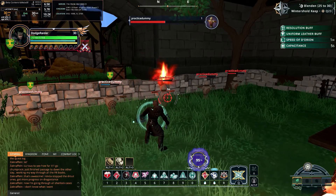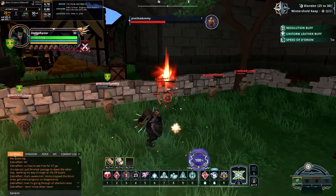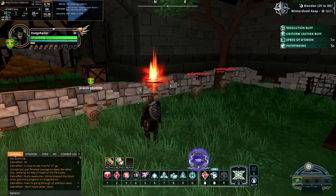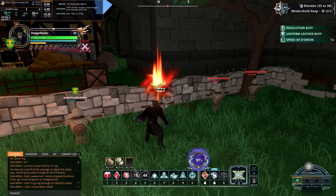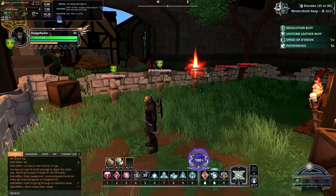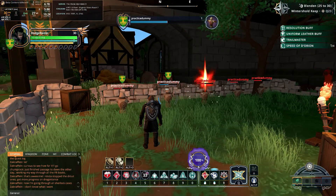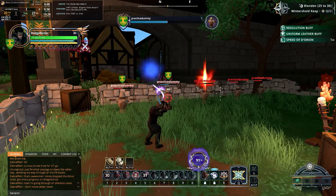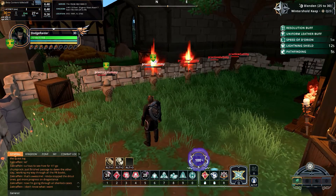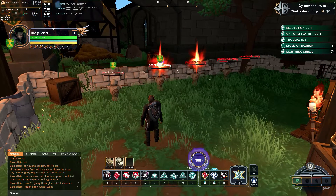Let me demonstrate the shield powers on the practice dummies. Throw the illusionary shield — that did some decent damage. Then the mighty shield charged attack — nice. And the shield slam. Now let's use Call Storm on one of these dummies and watch the damage: 297 plus a lot more still draining off. It keeps going.